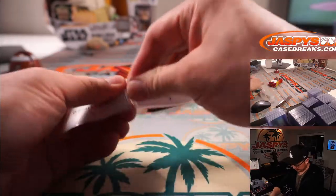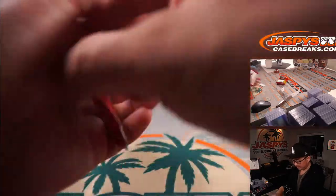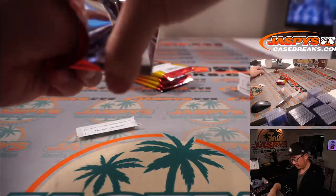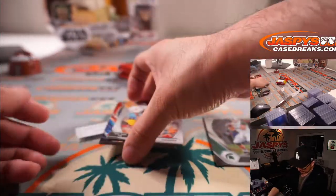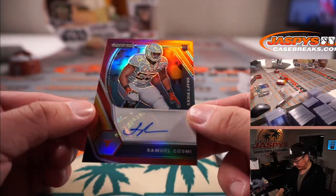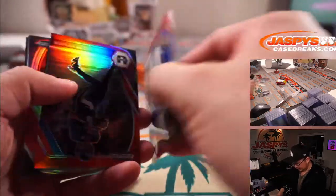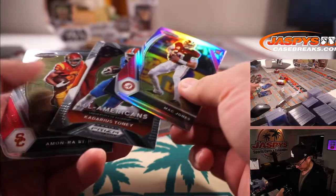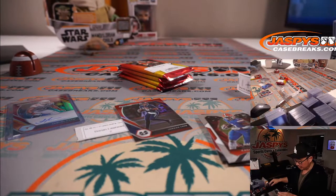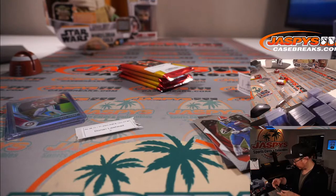All right, there you go, Dorian. Good luck. We've got Mike Evans, Kirk Cousins, and Samuel Cosme. We've got Keenan Allen, Red Wave as well. Jordan Love at $2.99. Mac Jones silver — nice. Mac Jones silver prism card as well. Not bad. A couple quarterbacks in there.